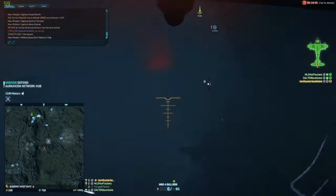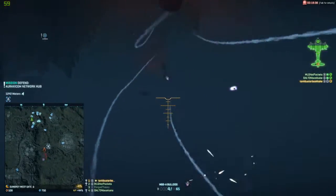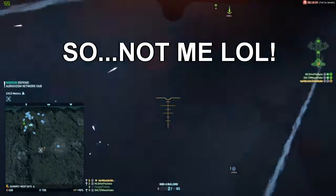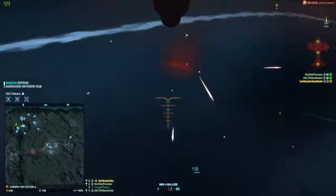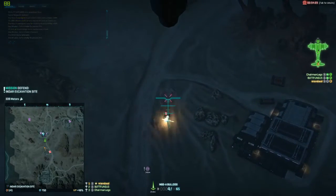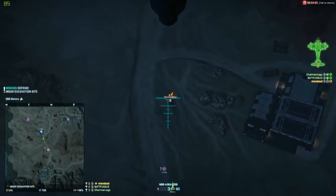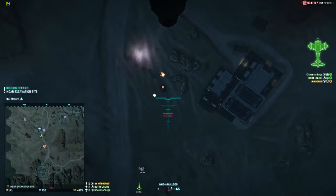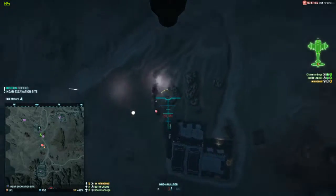For anti-air, the Bulldog is definitely viable, but your gunner has to be really good, and you have to be okay with dying in situations where a more consistent anti-air option could have saved you. If you're okay with fighting off air less consistently, especially with less experienced gunners, go ahead and use it for anti-air and anti-armor.